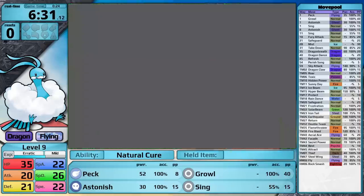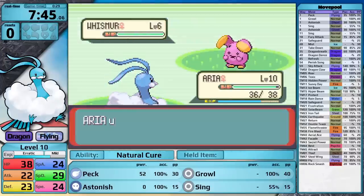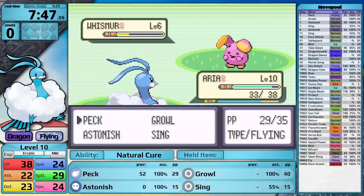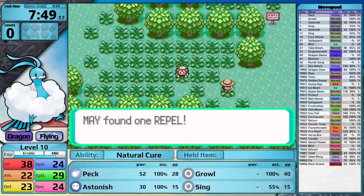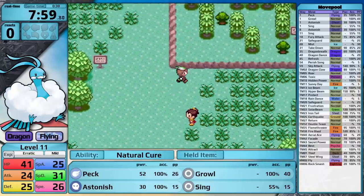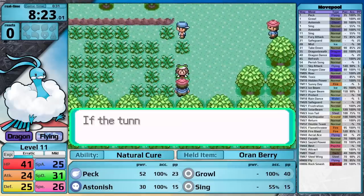Because flying is a physical type and Altaria gets access to Earthquake and Aerial Ace, I really did not want to cut my physical attack. So I ended up going with a mild nature, which lowers Altaria's defense stat. Natures lower a stat by a percentage, and that's why I really didn't want to lower my special defense stat — I would lose a lot of stat points there, many more than I lose in my defense stat.